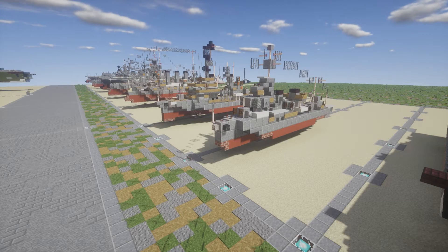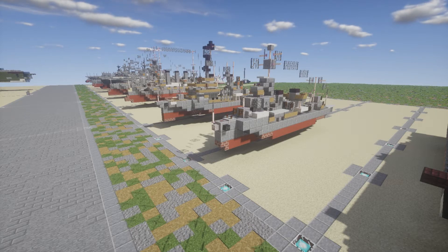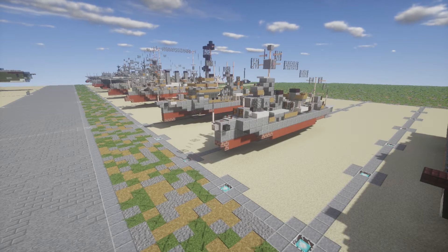It was also equipped with depth charges and anti-air guns and all kinds of stuff. Overall, this destroyer was a pretty good one. I believe they lost nearly all of them — 18 of these were sunk and only one was scrapped, which is definitely not a good ratio. To lose pretty much all your ships and only have one actually make it to the point where it just needs to be scrapped — pretty bad.